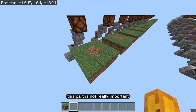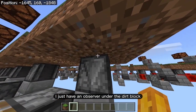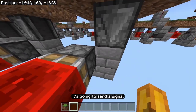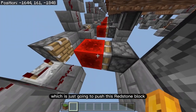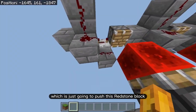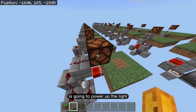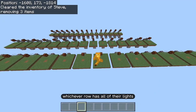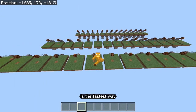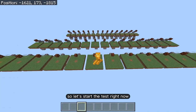For the redstone: there's an observer under each dirt block that sends a signal to a piston when it converts, pushing a redstone block to power the light. The test will show which configuration converts dirt to grass the fastest.